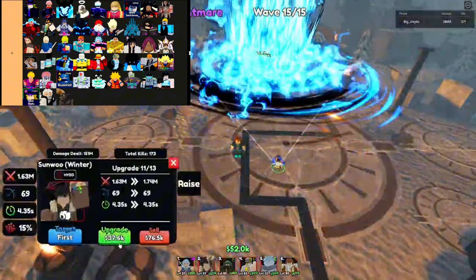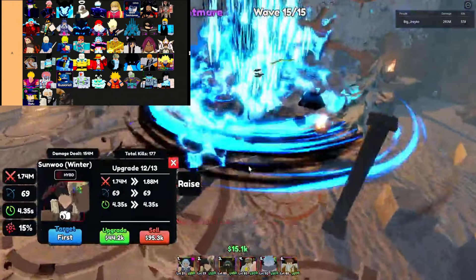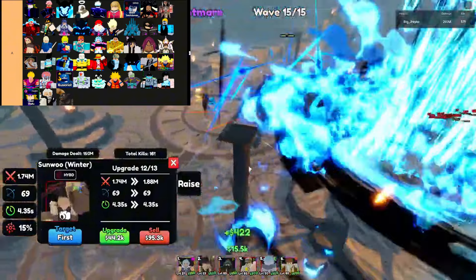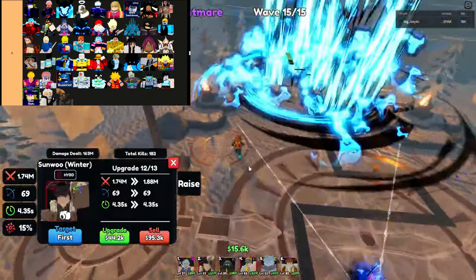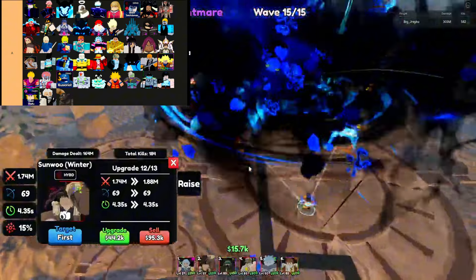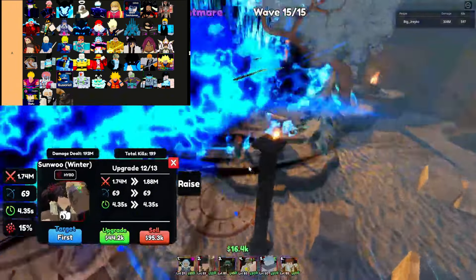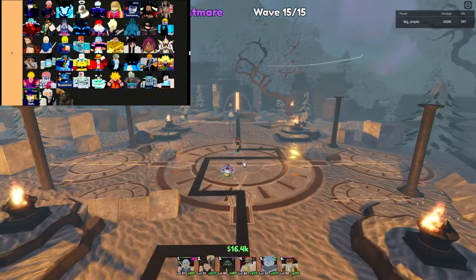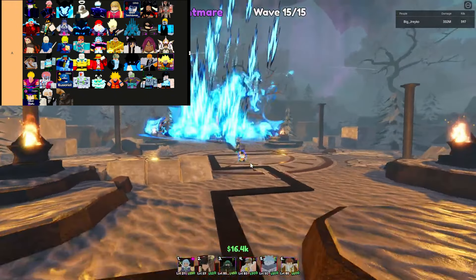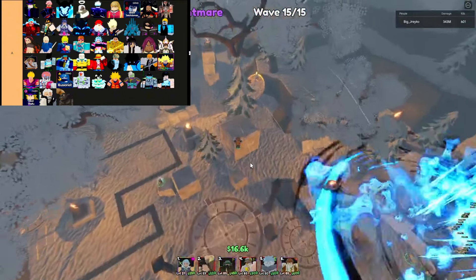In Anime Last Stand, A-tier units stand out as dependable and versatile characters, capable of handling most challenges with ease. While they might not boast the overwhelming power of S-tier units, they offer a robust balance of strength and flexibility, making them essential members of any well-rounded team. These units excel in various scenarios, each bringing unique strengths that cater to different missions in the game.